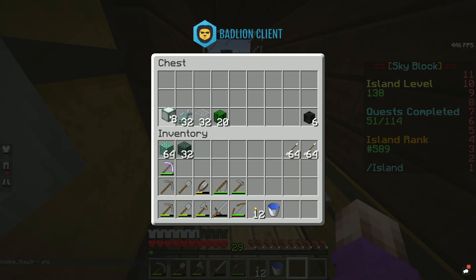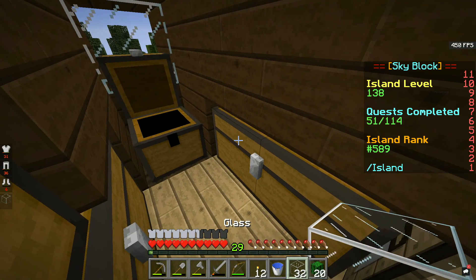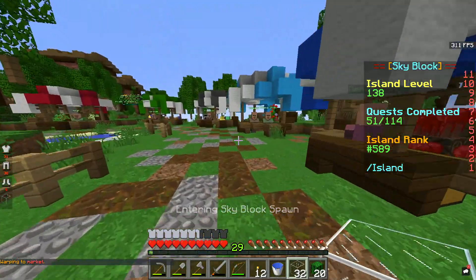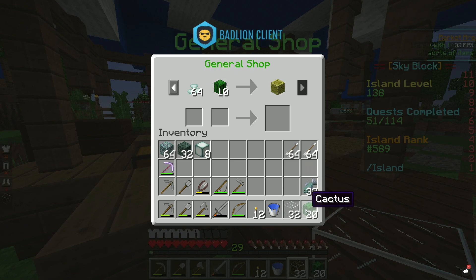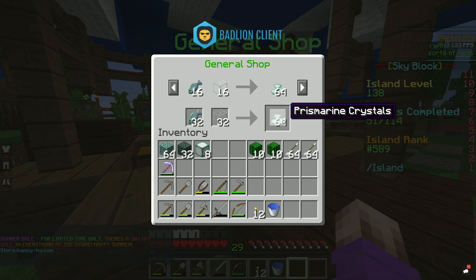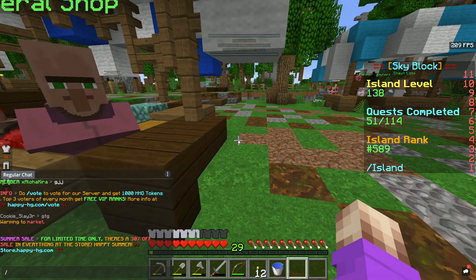8 sea lanterns — we already have those right there. 2 wet sponges — we'll need those for some reason. I laid this out like two days ago, so I don't actually know what I'm going to be using these for. So, 64 crystals and 10 cactus — we've split those up into two so we can get two of them. We need two stacks of those crystals, then 32 fish and 32 glass. That makes so much more sense now. We have everything that we need.